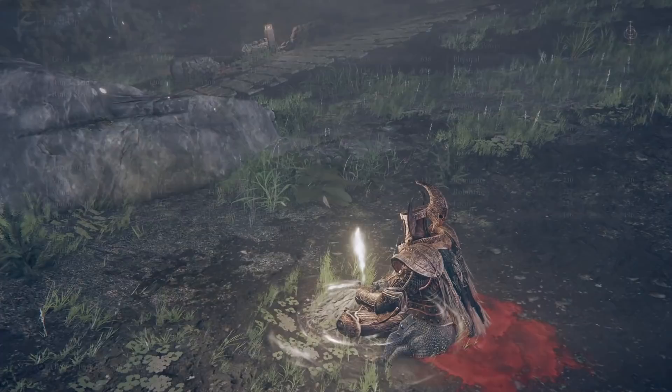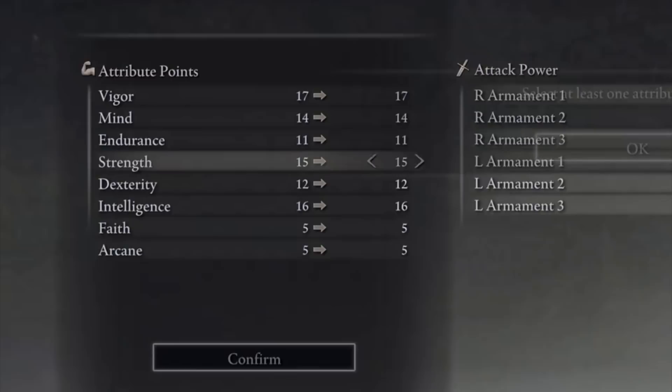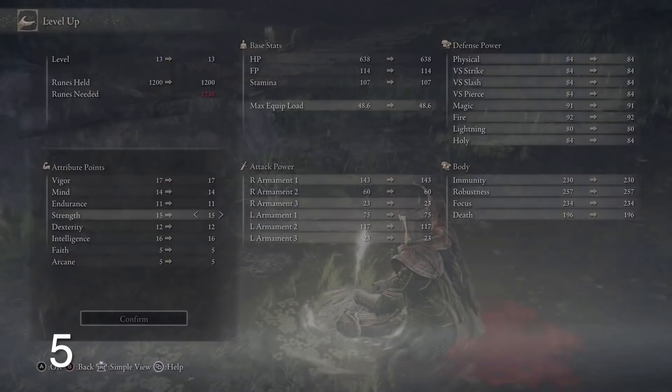There are eight main attributes in Elden Ring. These include Vigor, Mind, Endurance, Strength, Dexterity, Intelligence, Faith, and Arcane. Increasing many of these attributes will also increase your character's base stats. For example, more Vigor equals more HP, more Mind results in more FP, and Endurance gives you more stamina, and so on.